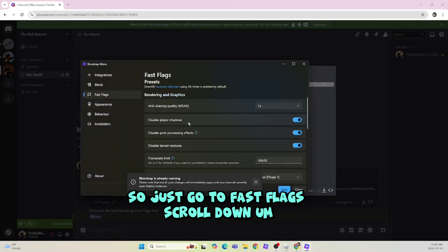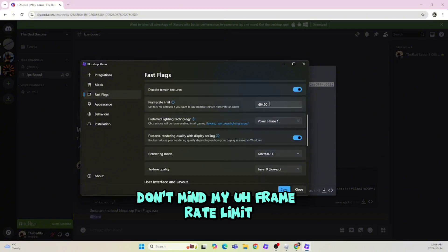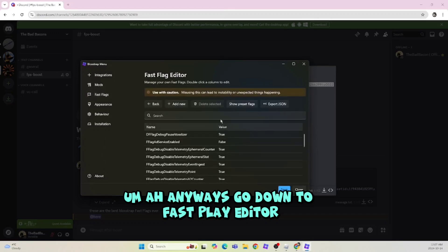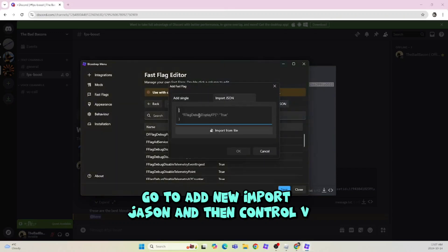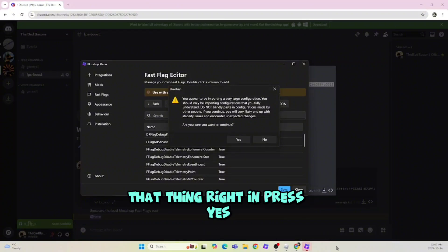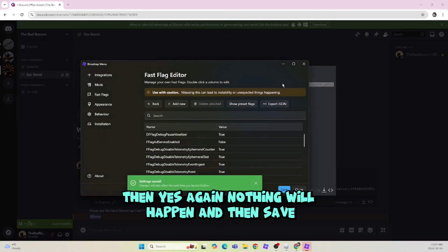Just go to Fast Flags, scroll down, go down to Fast Flags Editor, go to Add New, Import JSON, and then Ctrl-V that thing right in. Press Yes, and then Yes again — nothing will happen — and then Save.